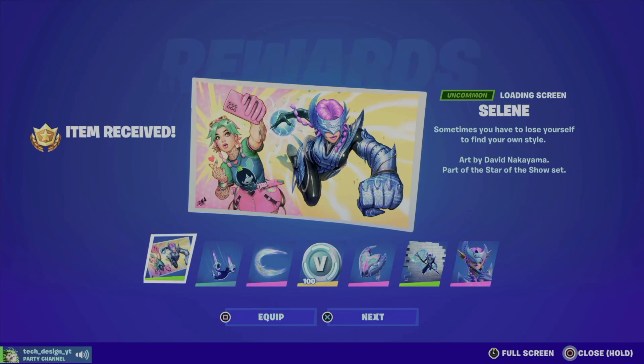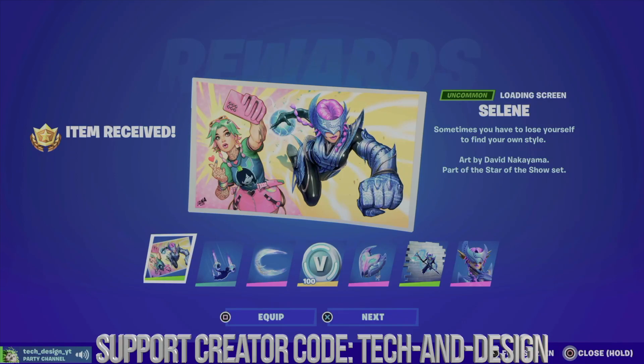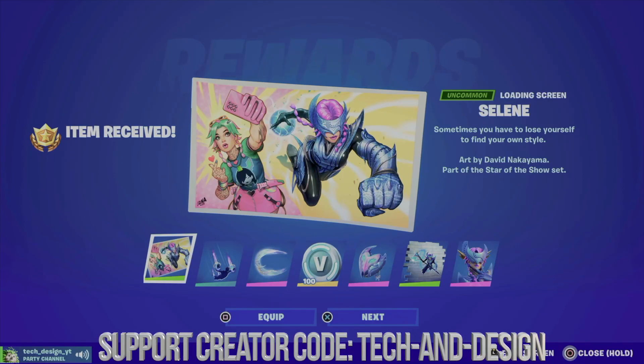However, if I claim the entire page I'm good to go. Hold X to claim the entire page and here we go. By the way, if you don't see these screens right away showing what you're getting, just go into a match, get out, and everything should refresh.